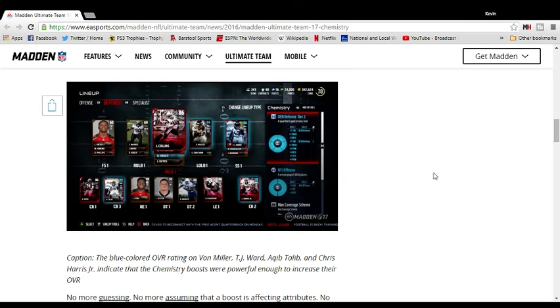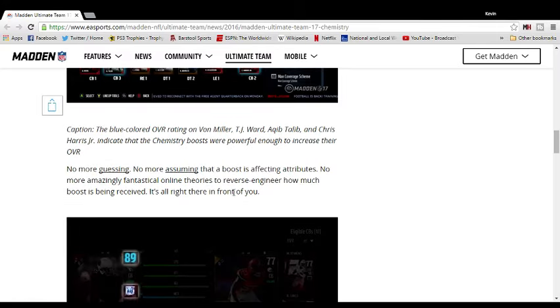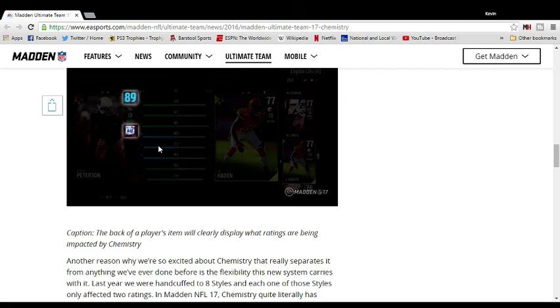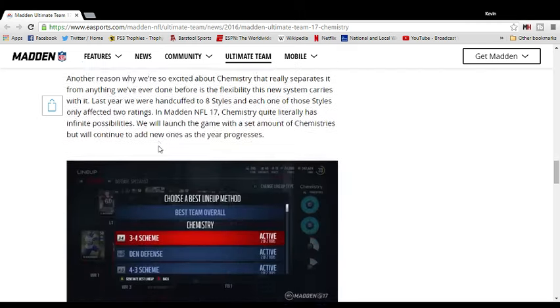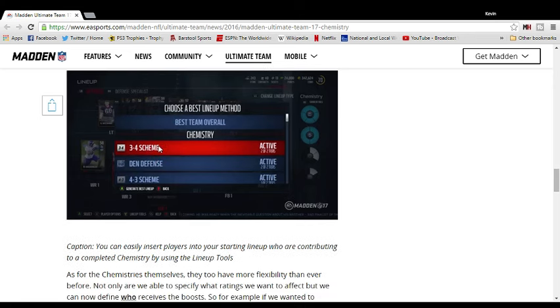All this right here looks exactly the same, which — hey, nothing was wrong with it, so I'll keep it the same. As you can see it says no more guessing, no more assuming that a boost is affecting attributes because it now shows you what it does. There are a lot more new chemistries — instead of just run stuff, man D, zone D, pass rush, ground and pound, short pass, long pass — they have like three-four and four-three scheme chemistries. So if you get a lot of four-three players, they'll be better with a four-three playbook, and you're going to have better chemistry and perform better because of it.